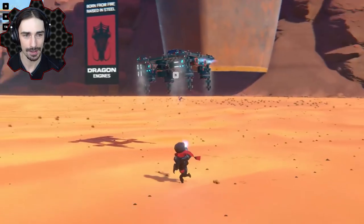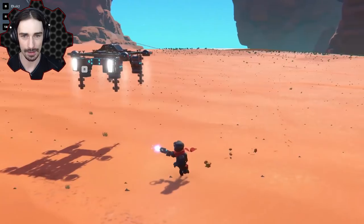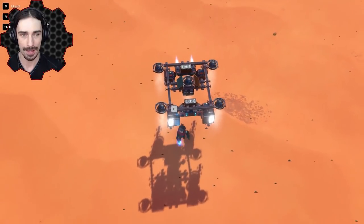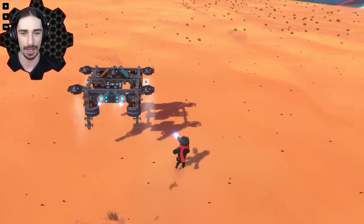Now it should just go straight very slowly until it hits something. Let's make it potentially hit me here — this is actually harder than I thought. When it hits me — wait, I think something might be broken here. I need to put something in front of this thing.